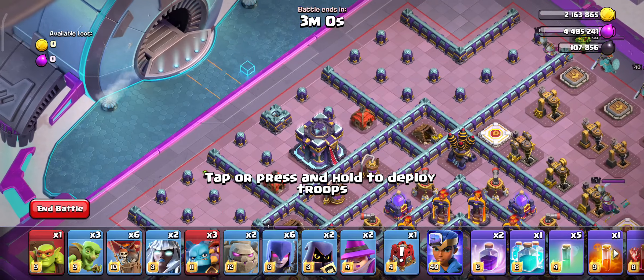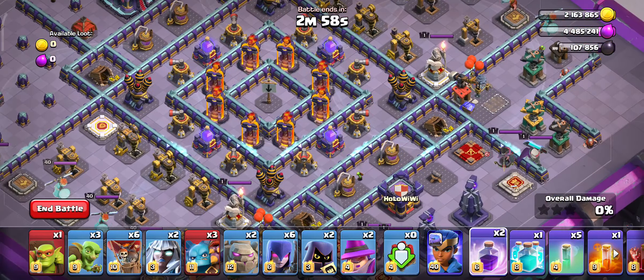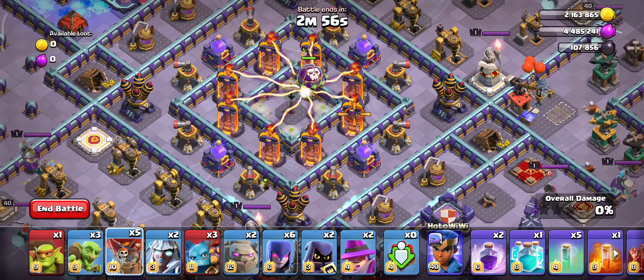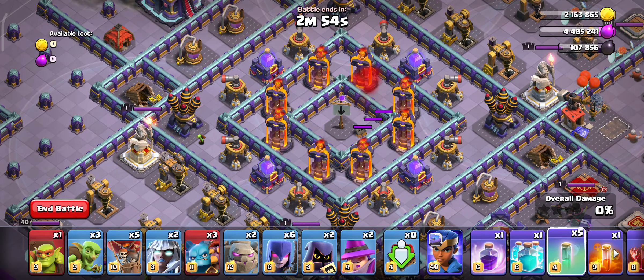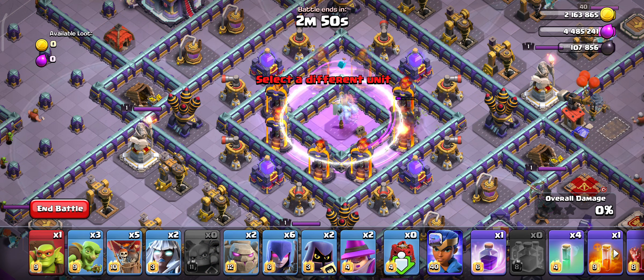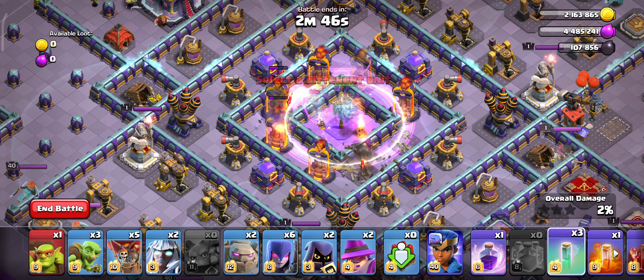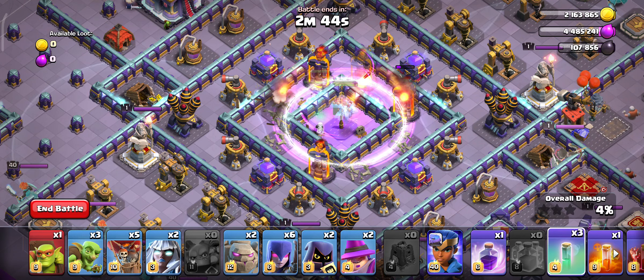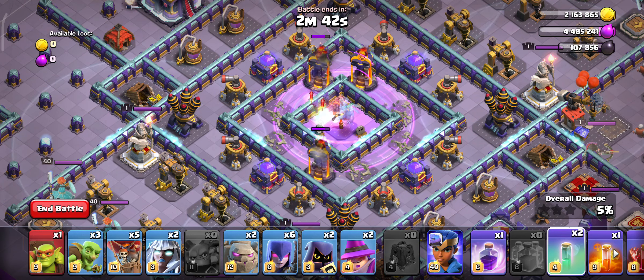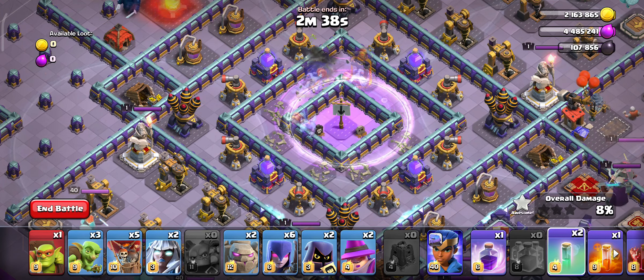First things first, you're going to put the Siege Barracks over here by the Town Hall, then a Balloon in the middle, Rage, Invisibility Spell, all three of your Super Minions, clone them, another Invisibility Spell, and you're going to use one more after this — one more Invisibility Spell — which should take out all the Inferno Towers hopefully.